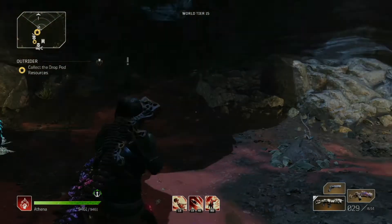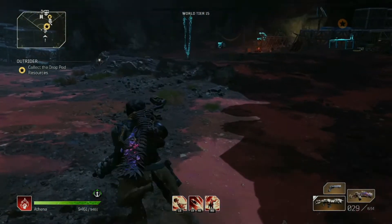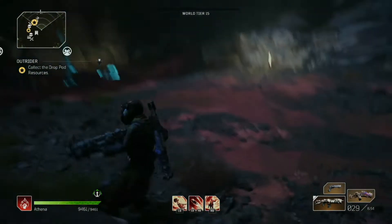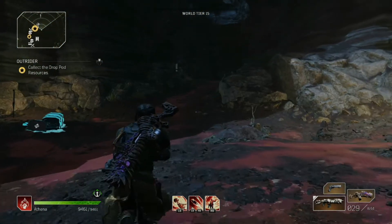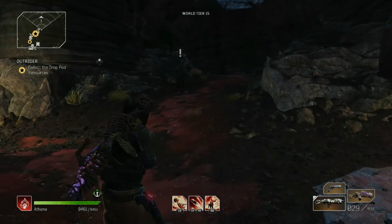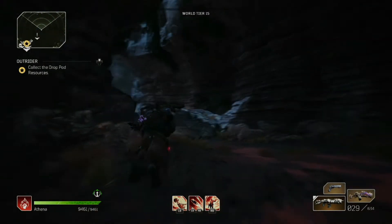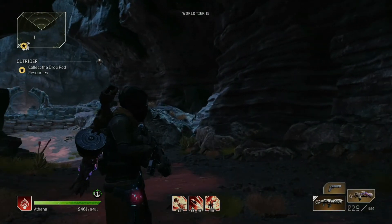Hey, what's up Outriders! Tolerant Madman here to show you the 55th side mission in the game. It is a hidden one called the Forgotten Chapel, and you can find it in the Canyon of the Grand Obelisk. You have to find a bunch of pillars, and I will be using this map as reference.